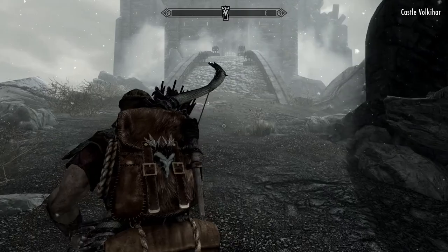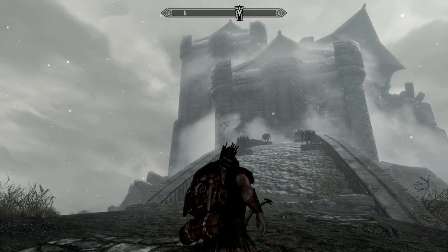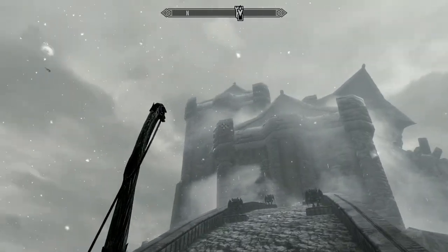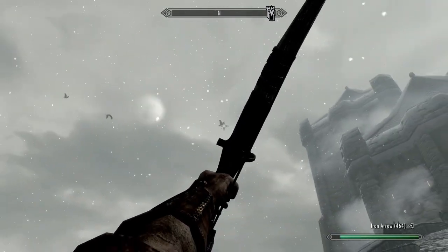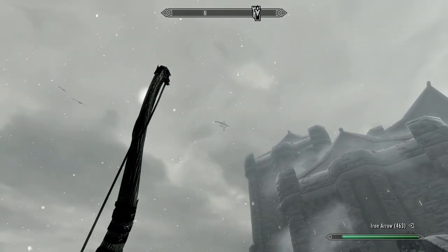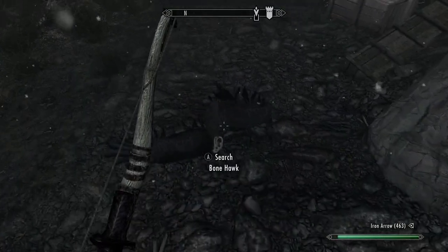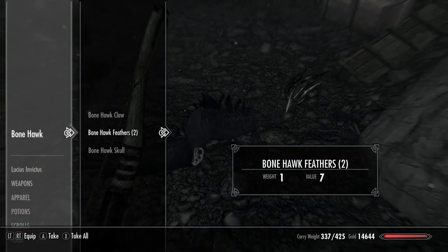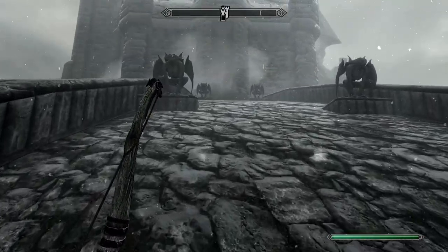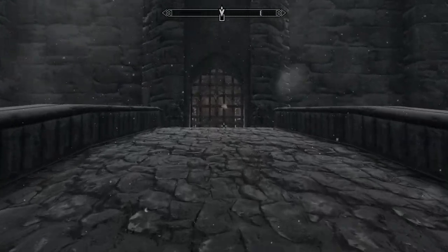Castle Volkihar discovered. Man this place is huge. You can actually shoot these guys down — they have bird bones on them, and you can actually make a necklace out of those. That's really cool. I remember when they added this into the game I was stunned, because that's such a cool thing to add. More crafting stuff, you know.